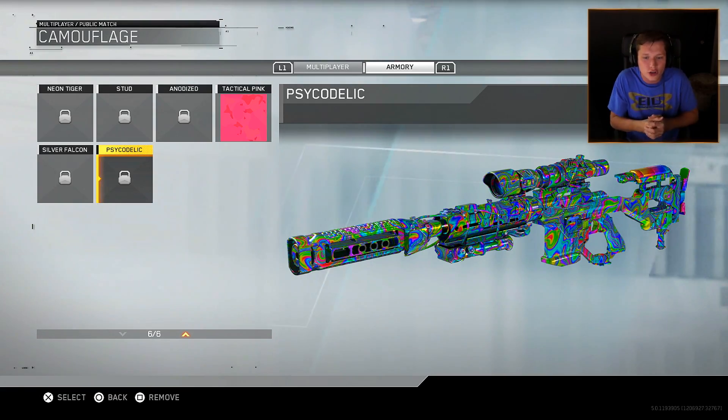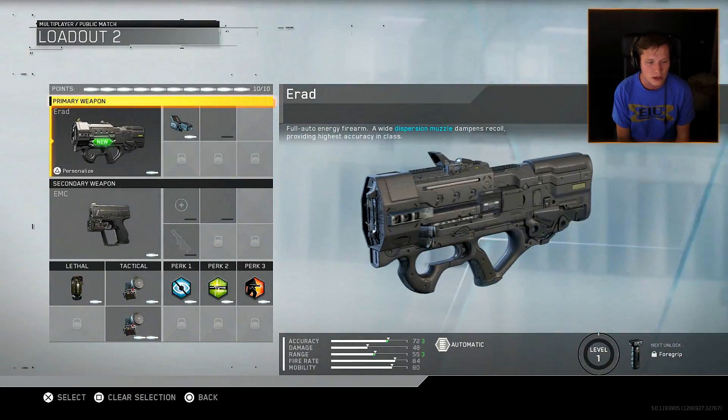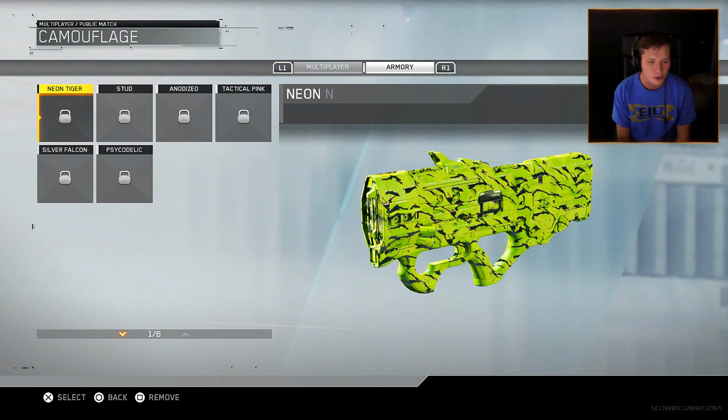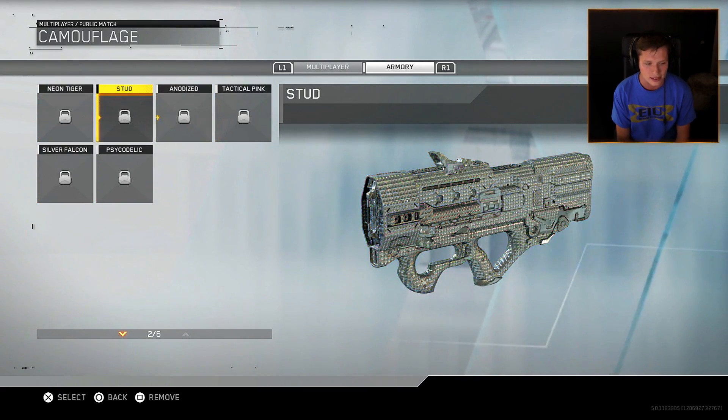It's kind of cool because you can go through on every single weapon in the game and actually see these before you even unlock them. Like we'll check out the E-Rad right here — you just cycle through and you can see everything on all the weapons, which I think is super sick to see them ahead of time.